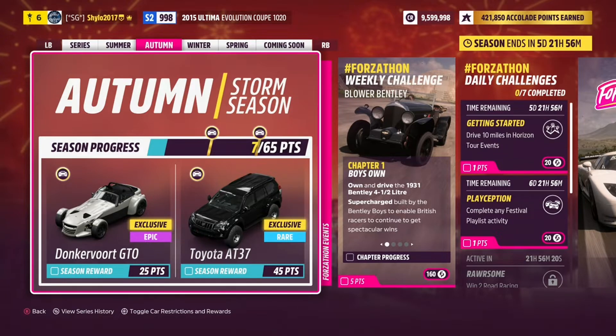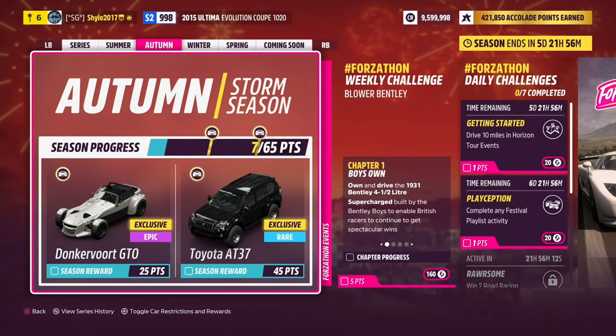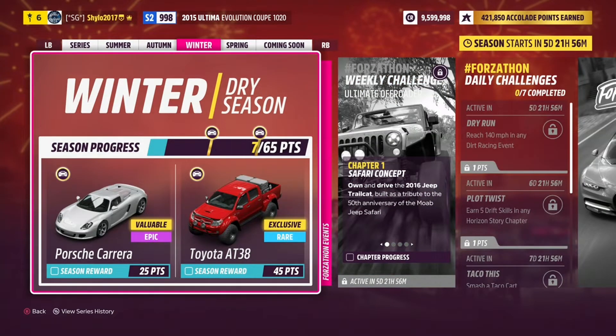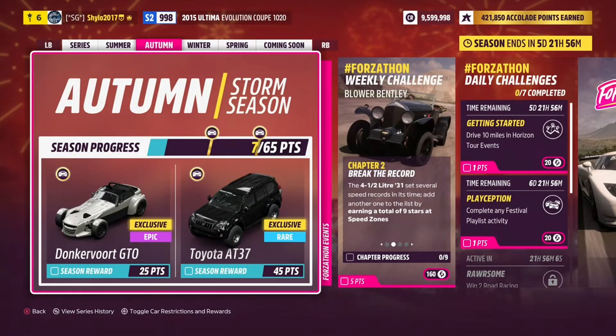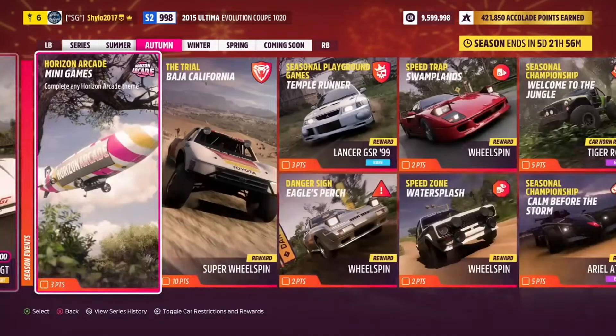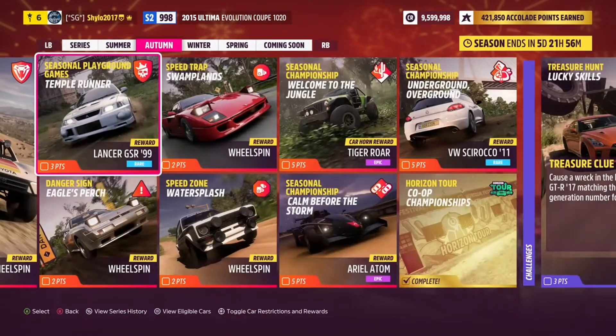These new cars have 25 points. We've got the Donkervort GTO, which is returning from Horizon 4, as well as the Toyota AT37. Its brother, the Toyota AT38, is next week in winter for 45 points. So I'm going to be showing you how to get enough points to unlock both of these cars, as well as the other rewards this season.